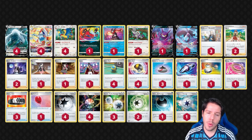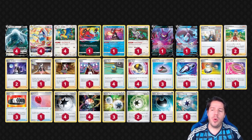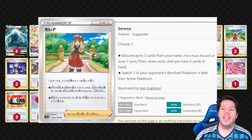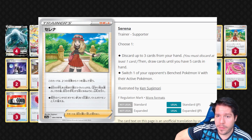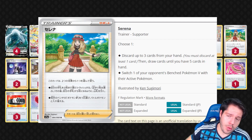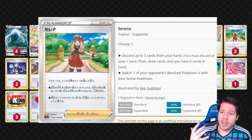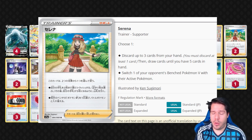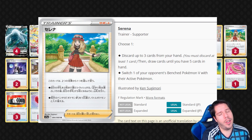We have a wide array of supporters and item cards to help set up. The most important one to highlight is Serena — a supporter that gives you a choice: either discard at least one card from your hand and draw until you have five cards, or switch one of your opponent's benched Pokémon V to their Active. Serena cannot be played as the last card in hand. It's not strictly better than Boss's Orders because sometimes you need to KO a non-V Pokémon, but most of the time it's equally effective and also provides a consistency option.